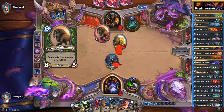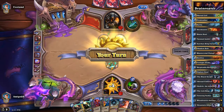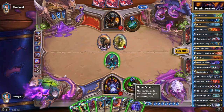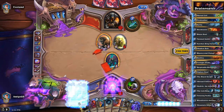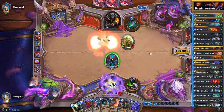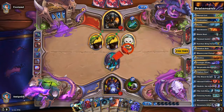I think he's going to go for a more aggressive style and just go face and kill me off very fast. So we are in a very bad situation, but we could recover from this. We are going to Siphon Soul the Savannah Highmane, and I think I'm going to kill the Bear Shark because it cannot be targeted by spells or hero power.